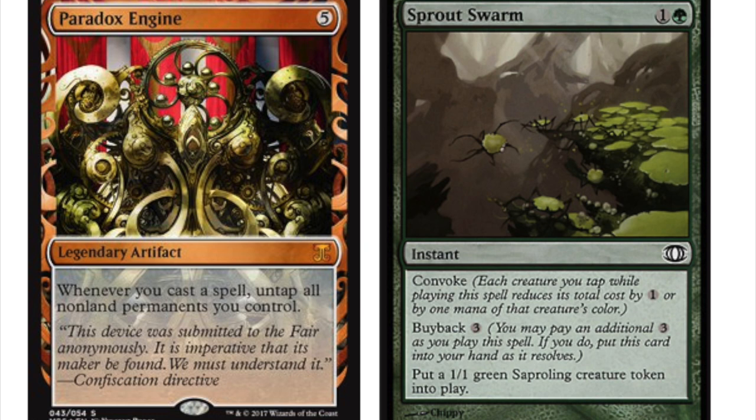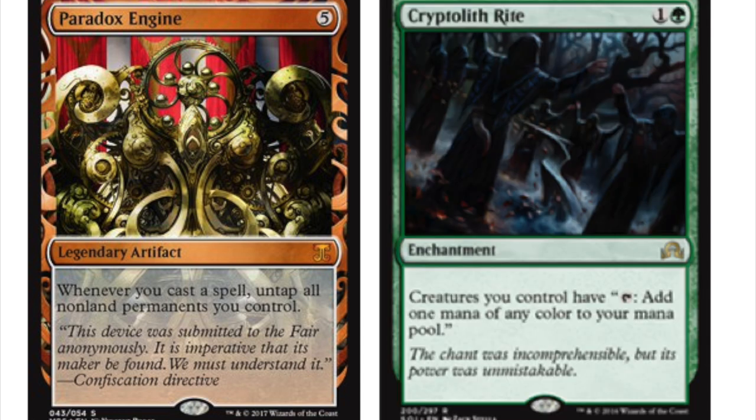This combo piece has existed for some time — Jeskai Ascendancy and Intruder's Alarm also work with that card, so you have redundancy if you want to make an ultimate combo deck. In Modern, five mana is a little expensive, but let's talk about Standard. Five is not too expensive in Standard, especially for such a powerful ability.